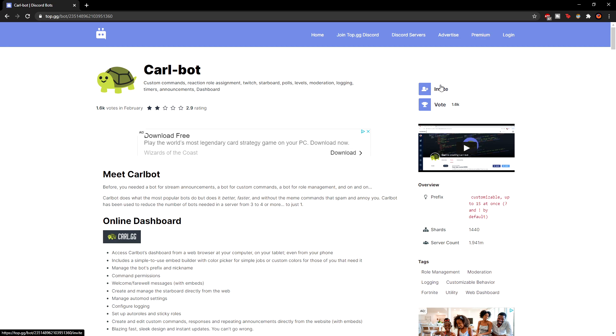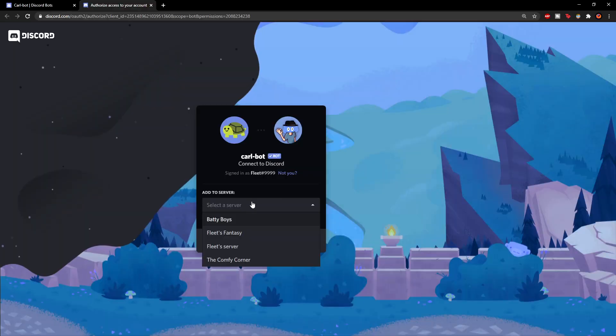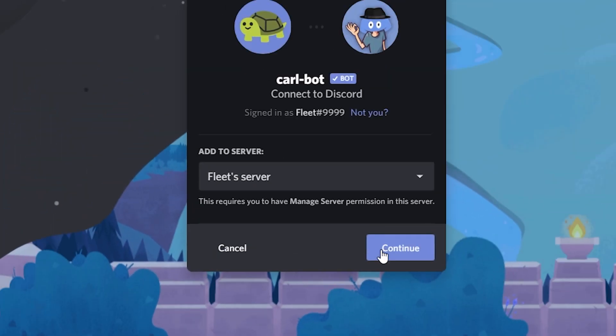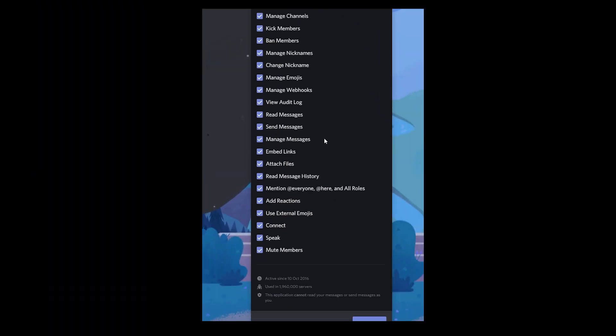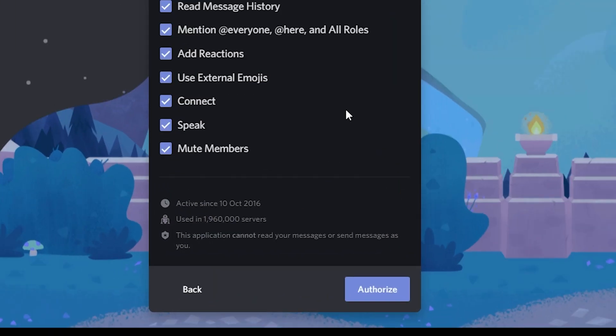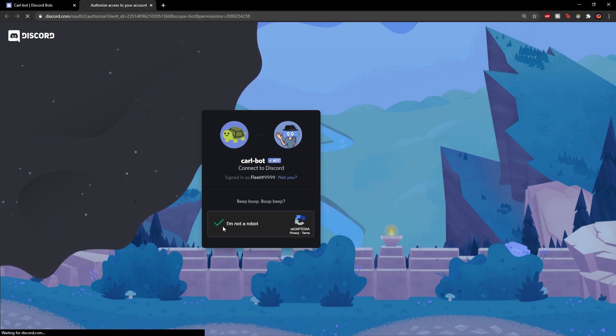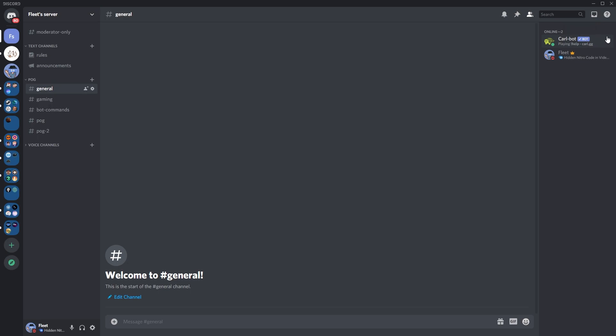Open up the link below and it will take you to the CarlBot page. Then choose which server you want — in this case it's going to be my server — and click Continue, scroll down, give the bot all the permissions it needs, and then click Authorise. Confirm that you're not a robot and it will be in your Discord server.